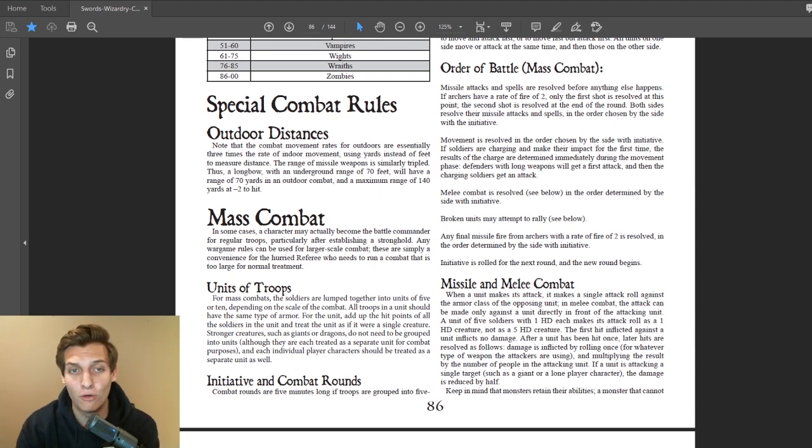Today we are going over special combat rules in Swords and Wizardry. Swords and Wizardry is an old school game system crafted to reflect old school RPGs like Dungeons and Dragons — specifically the zero edition Dungeons and Dragons little brown box that it used to come in.